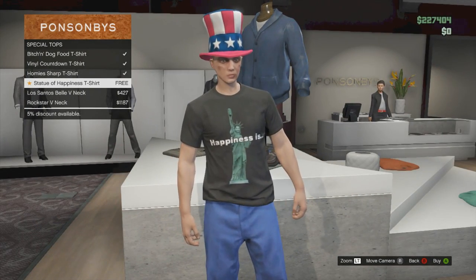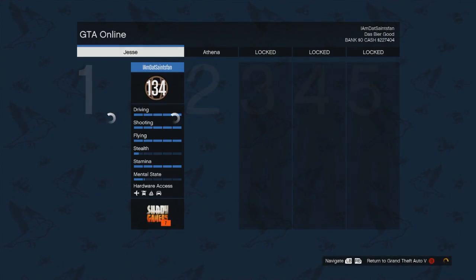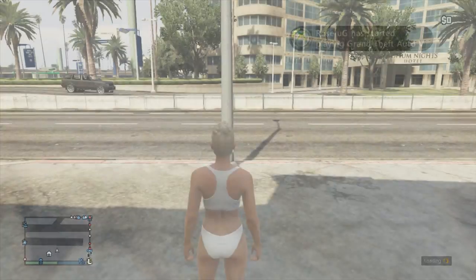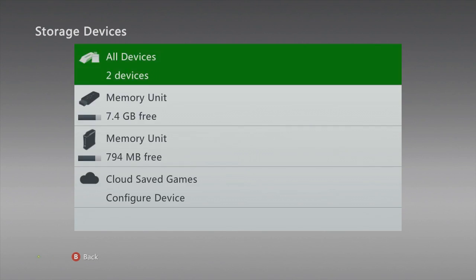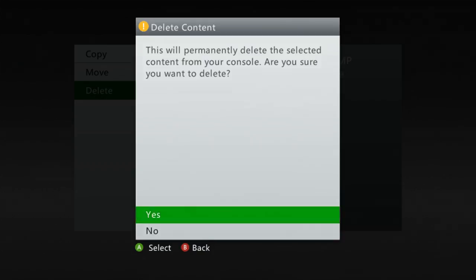To get the beer hat — I don't know if it was just coincidence — the first time I did it I had a USA hat on my first character. The second time I tried this, I took all my hats off both characters, even though I never had a hat on the secondary character, and that worked and gave me the beer hat. I used the same method of deleting the DLC and re-downloading it, just without a hat on my first character. Not sure if that matters — it might, it might not. Just try it both ways and you should get it to work.